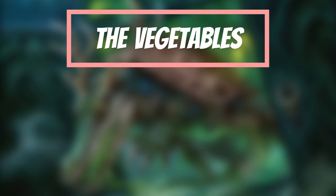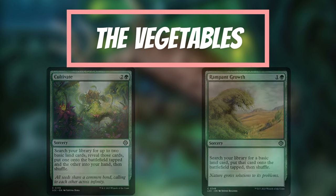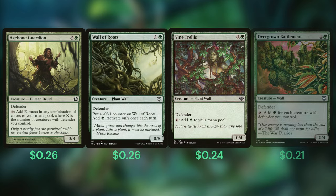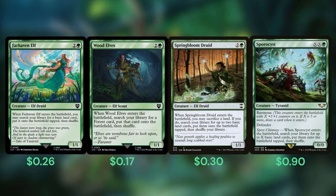Let's start with our ramp category. We're avoiding green classics like Cultivate and Rampant Growth in favor of ramp effects attached to bodies that in turn reduce our commander's high cost. We have traditional toughness matters mana dorks with Axebane Guardian, Wall of Roots, Vine Trellis, and Overgrown Battlement. We're also running Farhaven Elf, Wood Elves, Springbloom Druid, and Sporocyst to both ramp us with lands and reduce the cost of our commander by 1, effectively getting us 2 mana closer to casting the Pride.